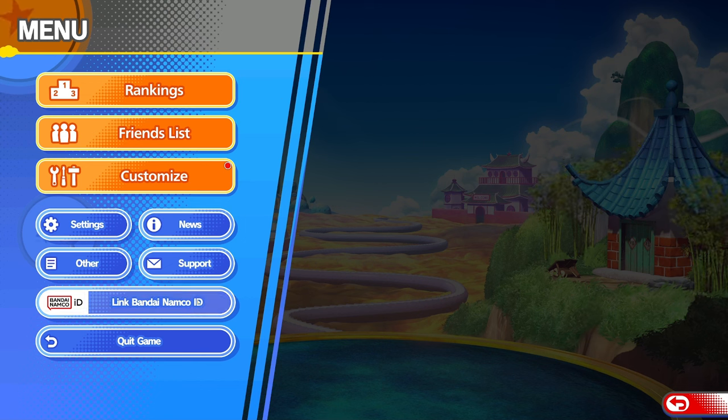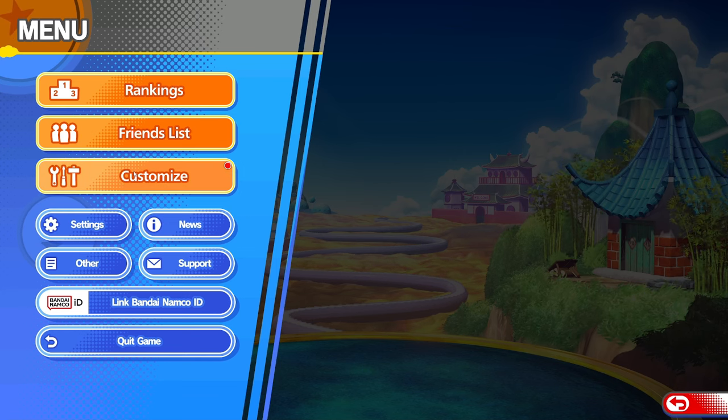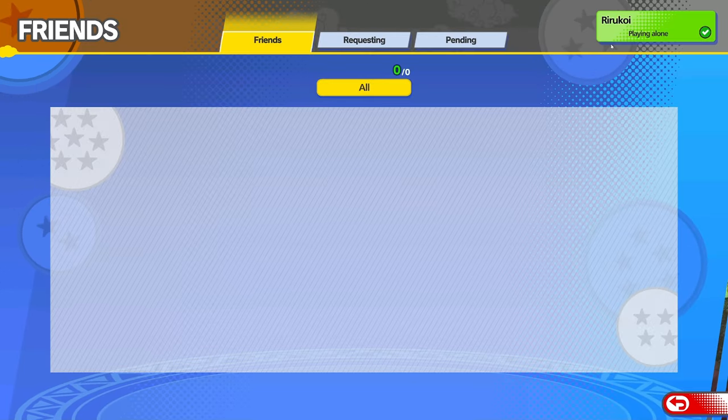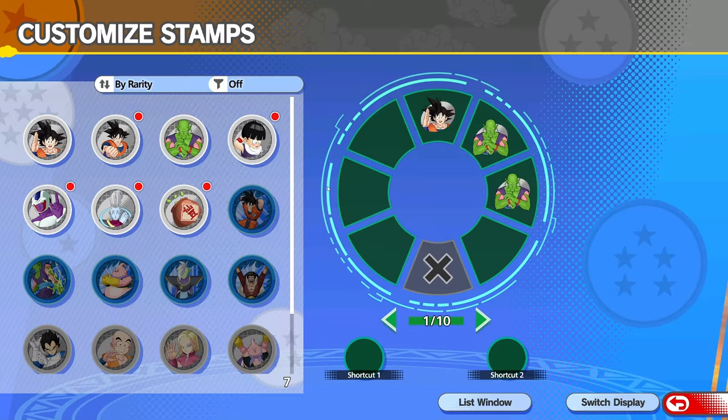Over here we have the Bandai linking - you do want to Bandai link your ID even if it's not going to transfer anything over. They didn't make it incredibly clear what transfers over through the news. You can see server maintenance notices from the news section, or join their Discord - just check through the Twitter. You can hide your status, and customization here just has to do with stamps.